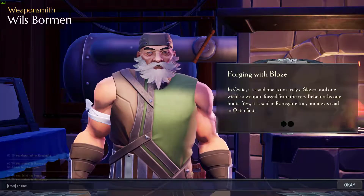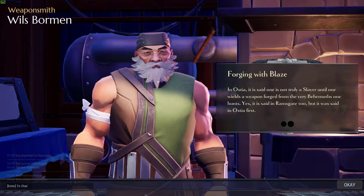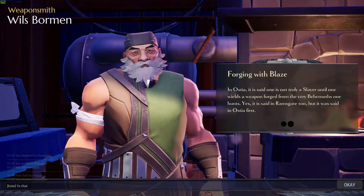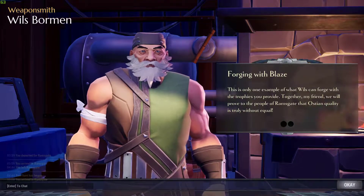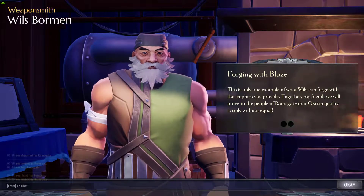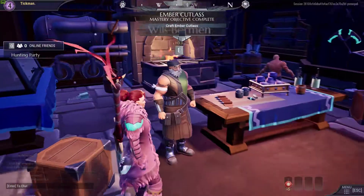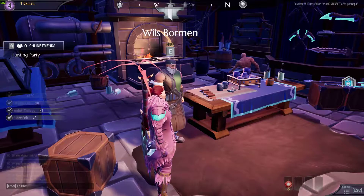Let's get back. Willis was always in your corner. In Ostia it is said: one is not truly a slayer until one wields a weapon forged from the very behemoth one hunts. It is said in Ramsgate too, but it was said in Ostia first. This is only one example of what Willis can forge with trophies you provide. Together, my friend, we will prove to the people of Ramsgate that Ostian quality is truly without equal. And we've done it — craft Embermane weapon complete. We got Nora orbs and blaze orbs.